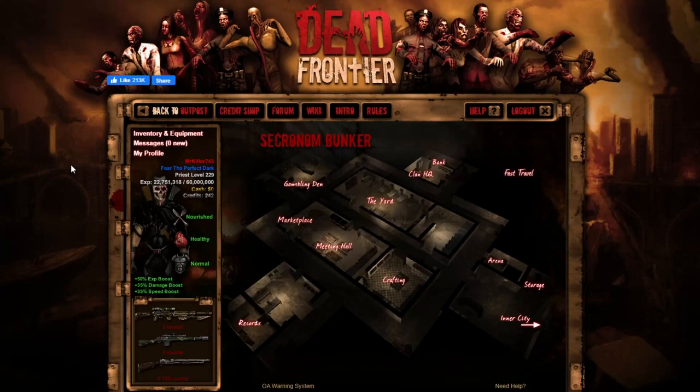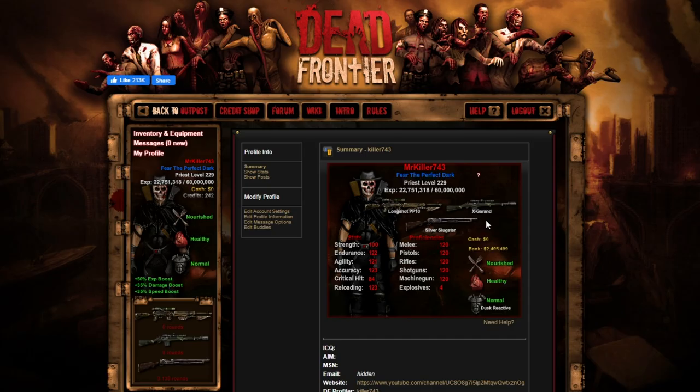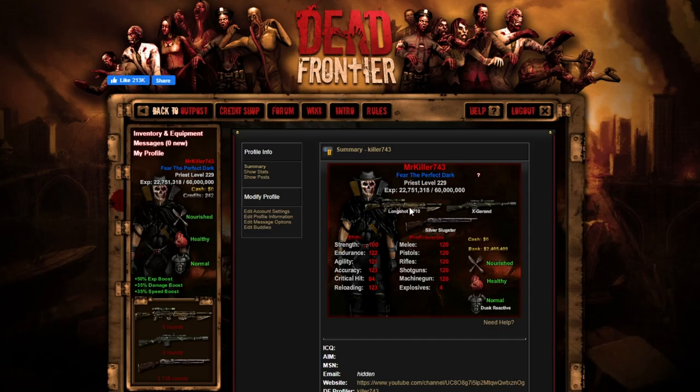Welcome back to another X-Series Dead Frontier video. First things first, today we're reviewing the X-Goran. So ignore the Silver Slugster and the Longshot PP10. My stats for this weapon are pretty much the same as the Crossbow: 123 Reloading, 84 Critical Hit, 123 Accuracy.